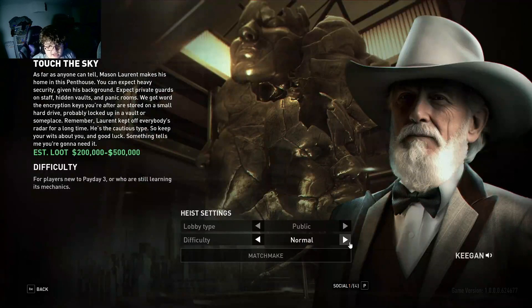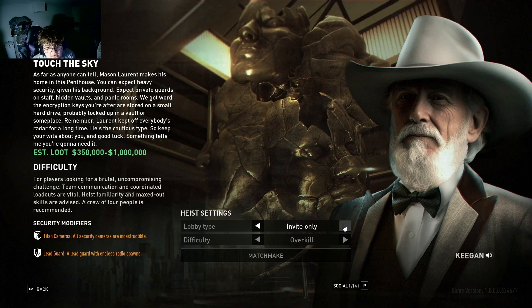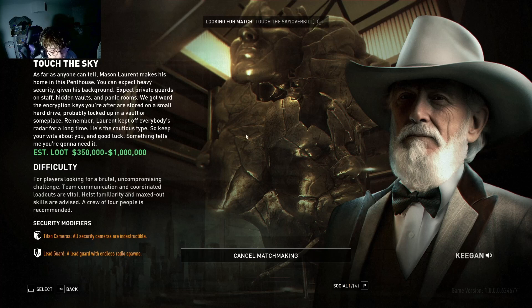Next thing, you want to immediately go to Touch Sky, go on Overkill, go in Invite Only or Friends Only — doesn't really matter — and then I'll show you what to do once we get into a match.